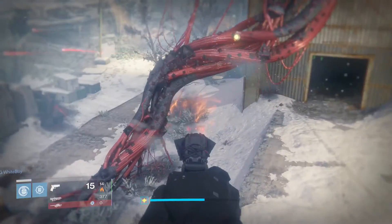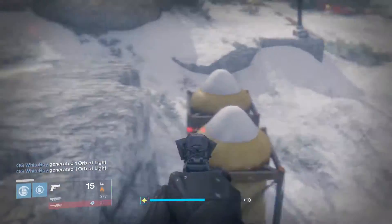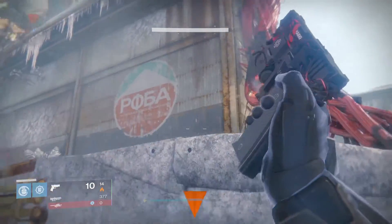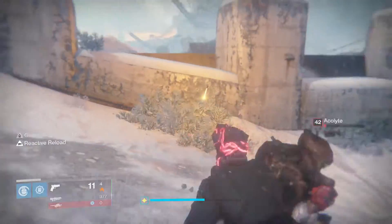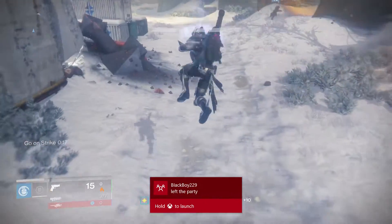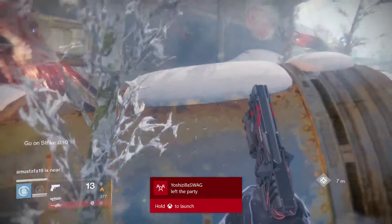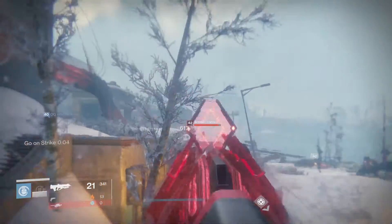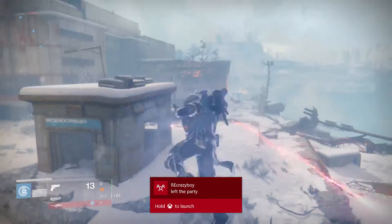And then we'll check out the sidearm — I've not pulled up the sidearm yet. It looks very interesting. It is a very interesting sight for sure. Let's see how that perk works. I really hope to get the hand cannon and the pulse rifle from my Axis. The sights look so weird — it's definitely interesting. It's a very very interesting weapon.